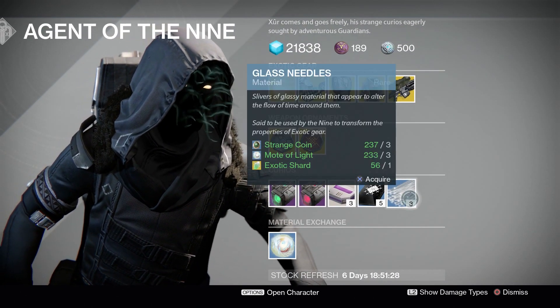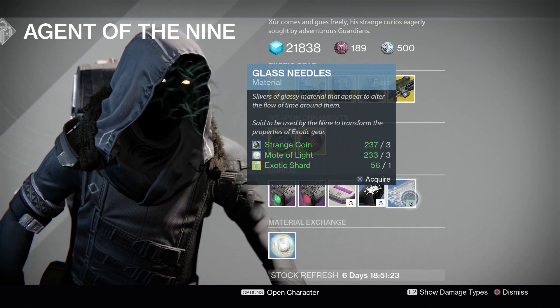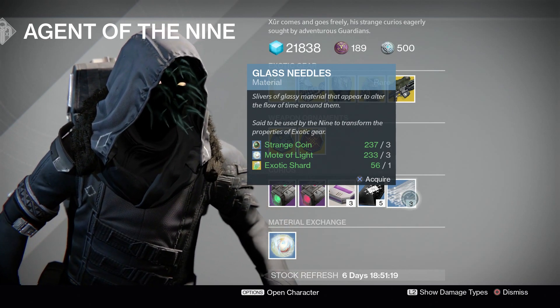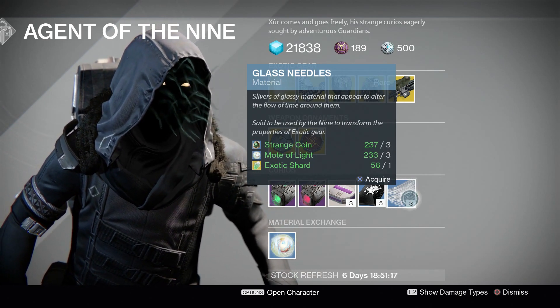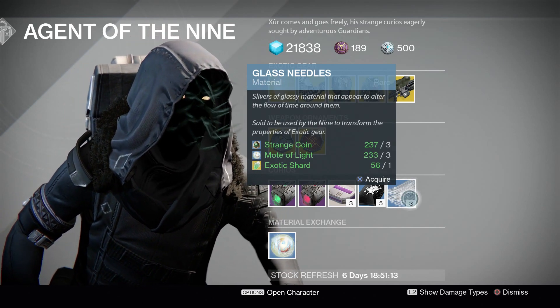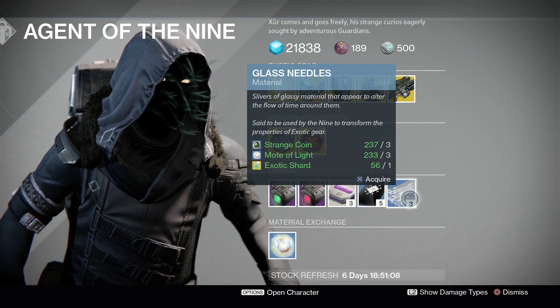Moving on to our Glass Needles. This will cost you three strange coins, three motes of light, and one exotic shard. This will change and alter your perks on your exotic armor. So let's say you want Discipline but you have Strength on your exotic armor — keep rolling Glass Needles until you get that Discipline. And let's say you have Sidearm ammo but you want Sniper ammo — keep rolling Glass Needles until you get your perfect roll.